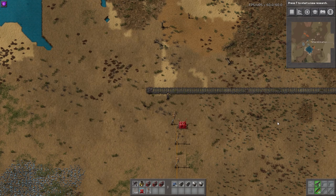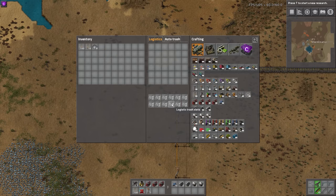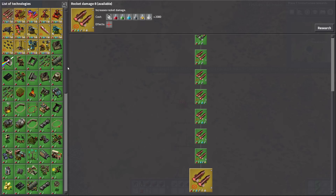Hey guys, welcome to another Factorio mod spotlight. I'm Exterminator and thank you for joining me. Today we are going over the Electric Train mod. This one has been out for quite a long time and I've had some people ask me to do it, and I'm finally getting around to it. As you can probably guess, this adds electric locomotives to the game, as well as some additional cargo wagons and fluid wagons.